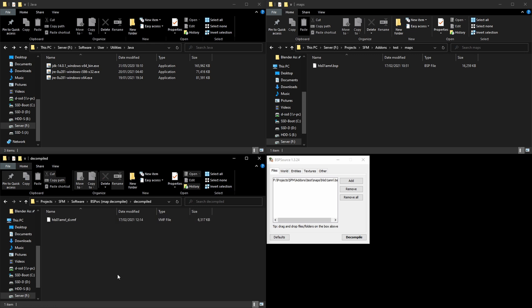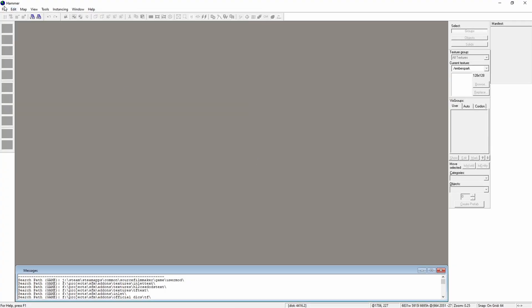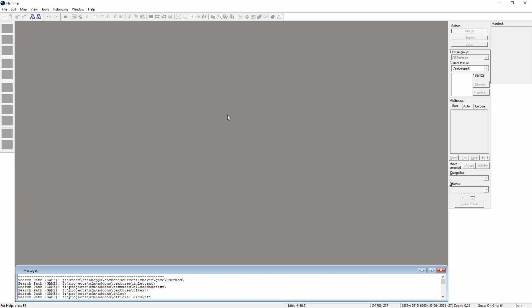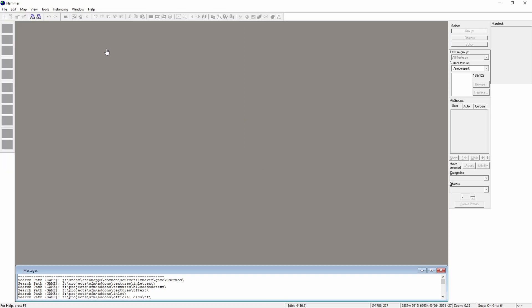In my case it decompiled somewhere else, so I'll just move it. Now I have it as a .vmf file, which means Hammer — Source Hammer — will be able to understand the secret language. We open Hammer, and I just use a shortcut: Ctrl+O.